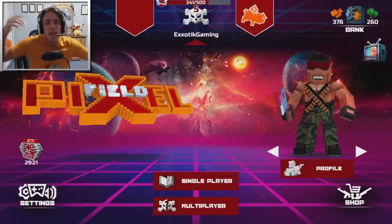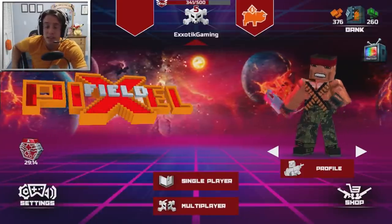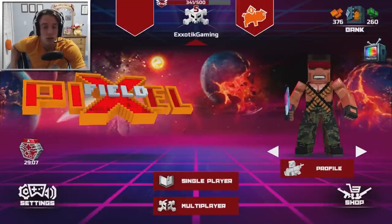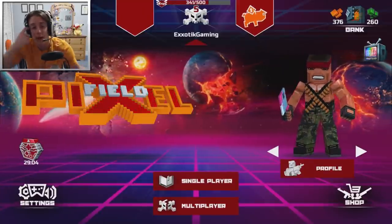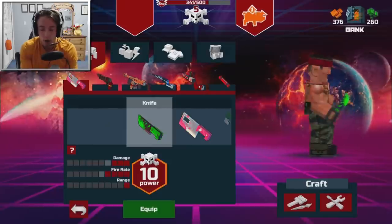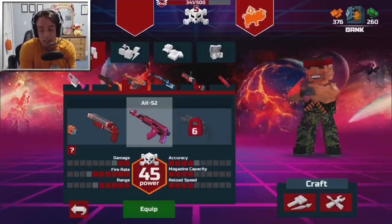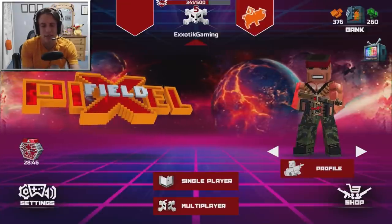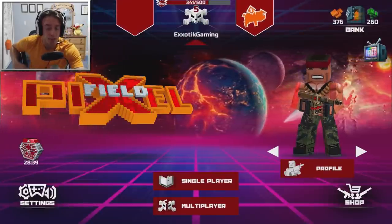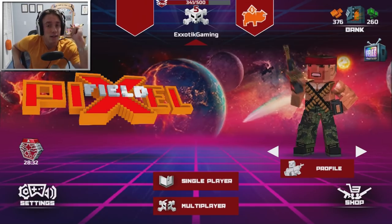I hope you guys did enjoy this video. If you did, make sure to leave a like down below for more Pixel Field. Comment down below which was your favorite skin out of the ones I won. You can see my character with the little pink cleaver called the Housewife. My personal favorite is the special rare knife skin — it looks like something you'd see in CSGO. I also like the pink AK-52. That's basically it for this video. Thank you all for watching — I'll see you all in the next episode.